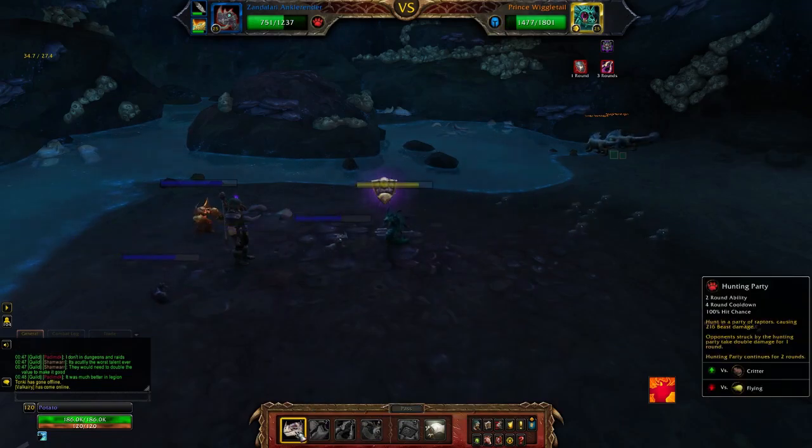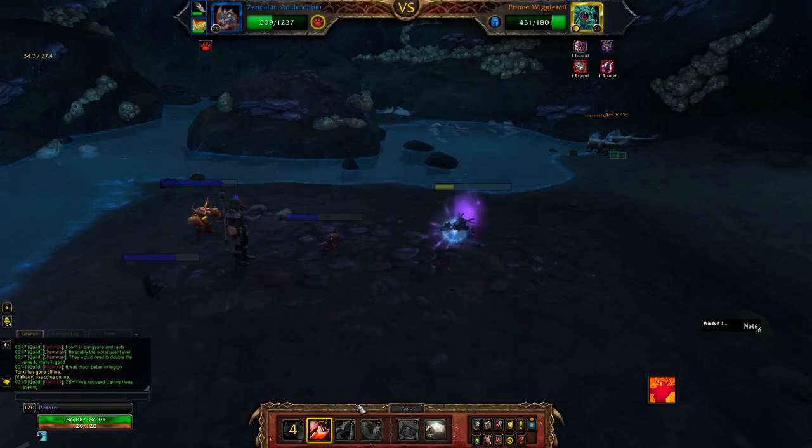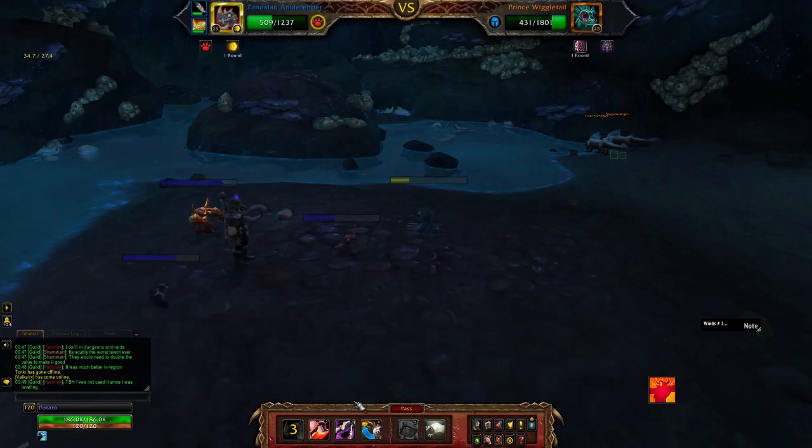We're going to start with our Zandalari Ankle Render, open up with a Black Claw, and follow that with Hunting Party. This will go on for a few rounds and do the bulk of Prince Wiggletail's damage. On one of our practice rounds we actually managed to get a kill just from that ability alone with some lucky crits, but that didn't happen today, so we're not going to count on that.